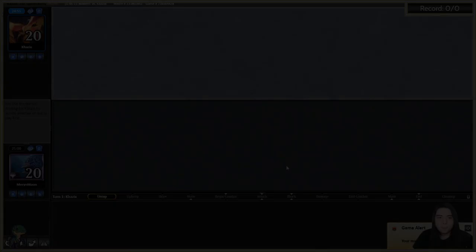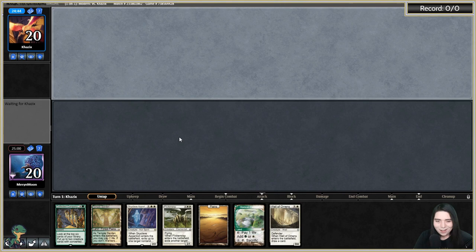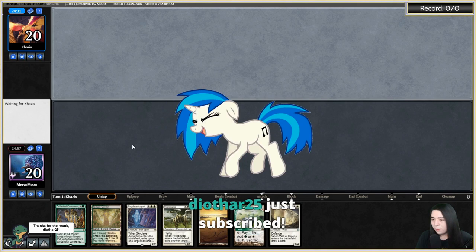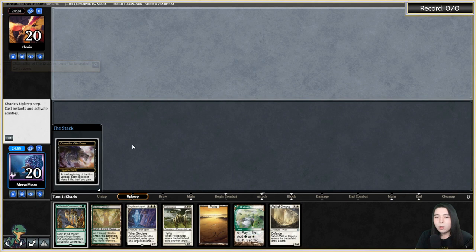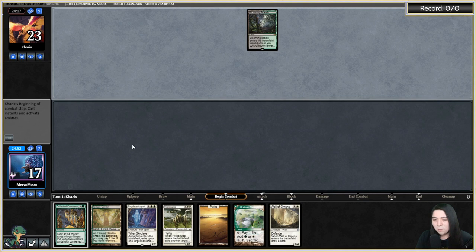We've got a game here against Khazix with some Celestia blink — we realized it's actually not Naya blink, just what the deck said. We're keeping this hand with a two into three into four curve. Hopefully the opponent isn't something super hyper fast, but we've got a good blocker and a good removal spell. Diothar, thank you for the tier-one sub for seven months in a row — we got two new emotes this past week.